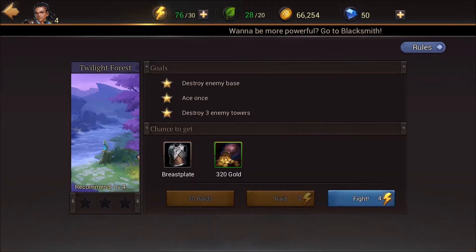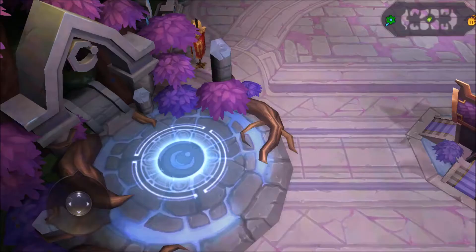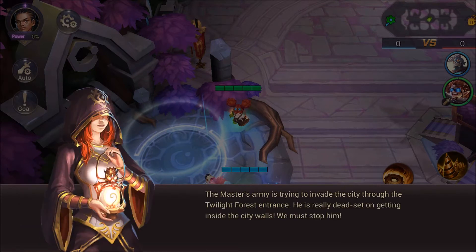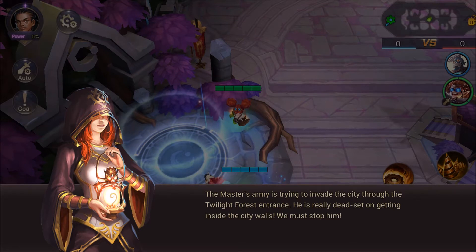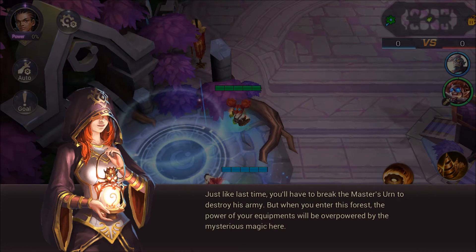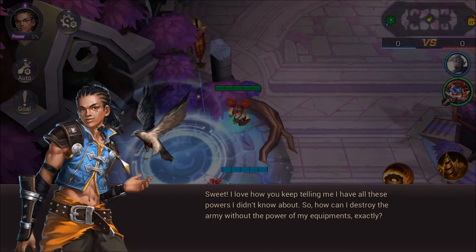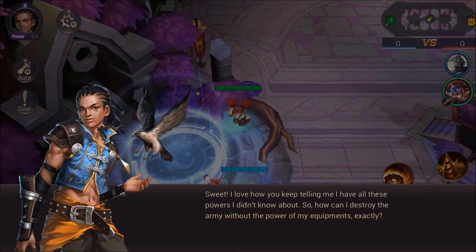Before we go to the next story level, Twilight Forest, I want to destroy enemy base 1 and destroy the enemy towers. The story says: the master's army is trying to invade the city through the Twilight Forest entrance. He's really dead set on getting inside the city walls - we must stop him. The power of your equipment will be overpowered by the mysterious magic here.